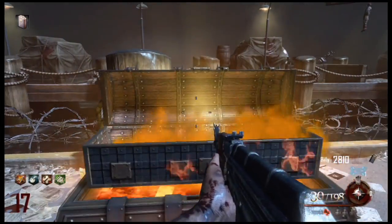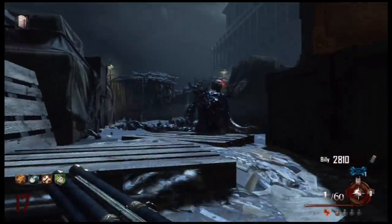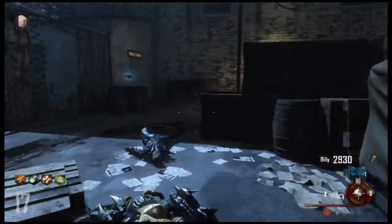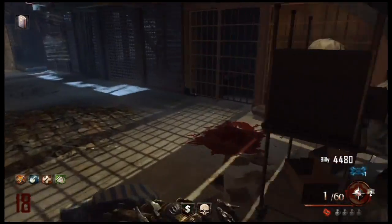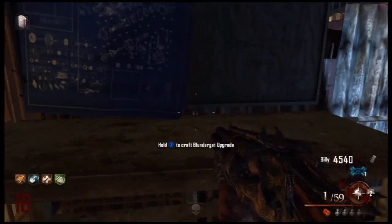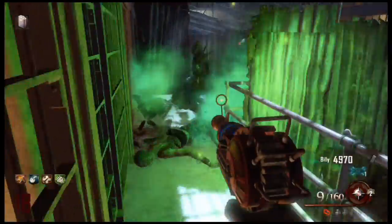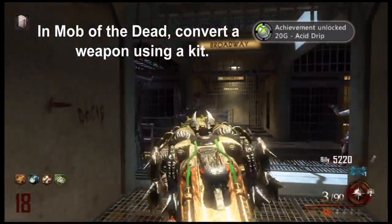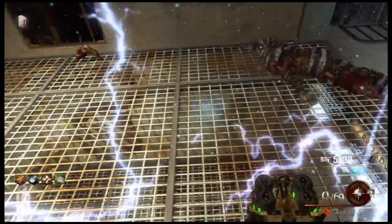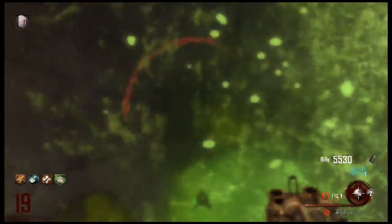One quick tip: don't get the Death Machine — it's terrible. Instead, get the Blundergat. This gun is unbelievable with Double Tap and Speed Cola — it's just unstoppable. Here are some parts for the Acid Gat Kit: one by the box and one underneath the staircase, plus the first one in the Infirmary. Behind Electric Cherry you want to assemble the Acid Gat Kit and put your Blundergat in it — it takes some time, so make sure there aren't many zombies. Then grab it; it's called the Acid Gat. You get an achievement called Acid Drop for converting the weapon using a kit. Note: the Acid Gat Kit only works on the Blundergat.